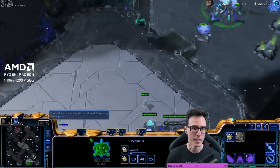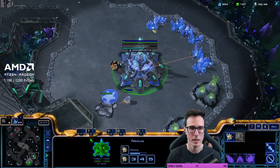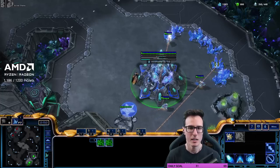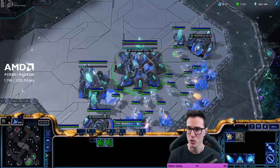Something I'm actually thinking about is on this map it's even more important that you actually get that out on time. I was talking to Harstem and Lambo the other week during my subathon. Harstem was saying that he really likes going nexus before cybercore, and let's get warp gate and another adept as well.